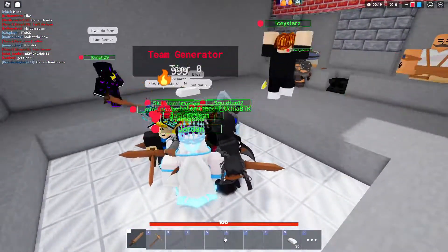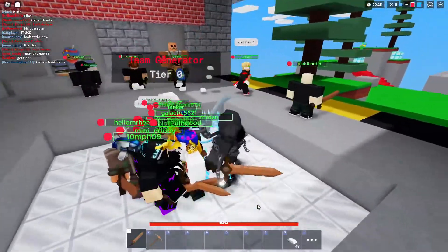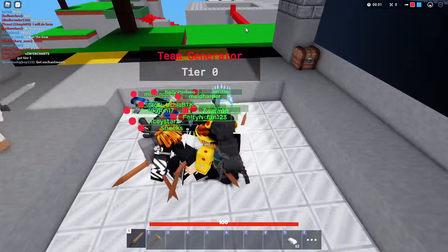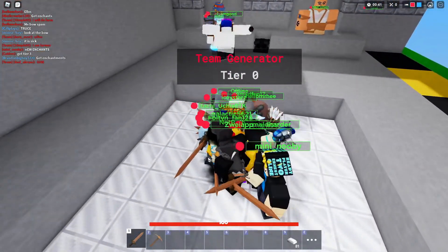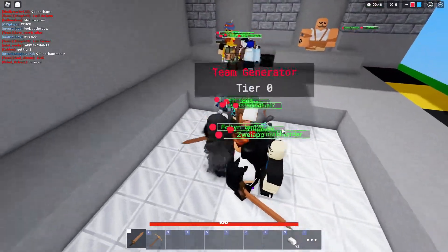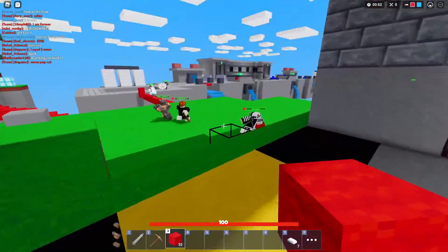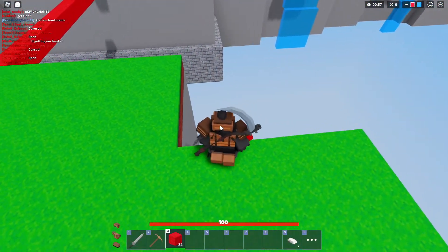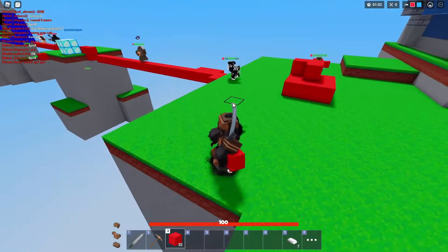They improved the health bar UI, which I can't really tell looks any different to be honest. They added bow animations, so instead of just having to wonder when someone's going to shoot a bow, it actually aims and pulls it back now. They added special damage sound when the shield is activated, you can no longer get the same enchantment twice in a row, and there's a new anti-fall mechanic for mobile.